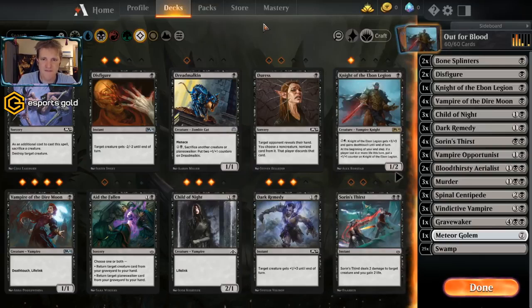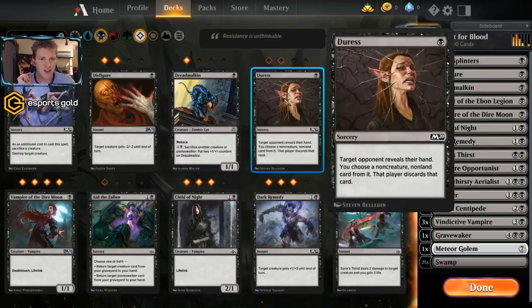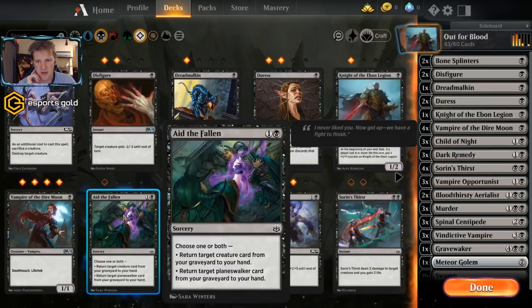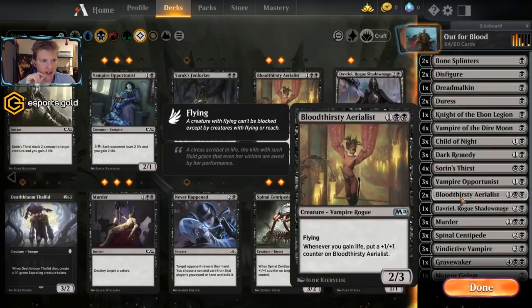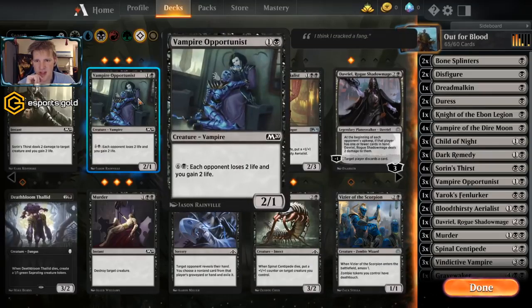Do we want the Dreadmaw Kin? I've come around on this as a little zombie cat — it's better than some cards already in our deck so I think we can add it. Sacrificing another creature for two plus one plus one counters isn't great if we don't have value creatures. Duress gets played for sure, especially with a planeswalker set in the meta — Duress can take planeswalkers out of the hand. Aid the Fallen returns a creature and a planeswalker to hand — when you can return two things it's a good card. I know I have Davriel, but I need more than that. Bloodthirst the Aerialist is in the deck — I'm not sure we'll have the lifelink for it but we'll try.